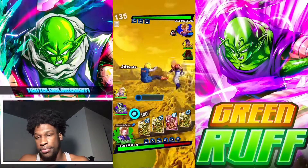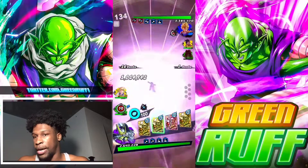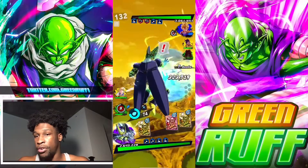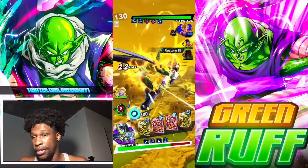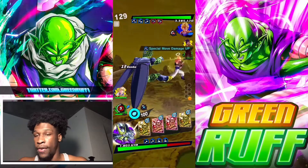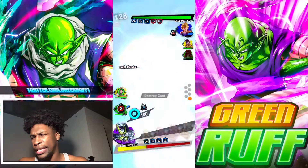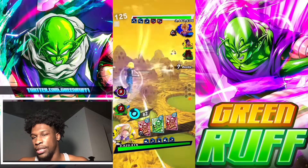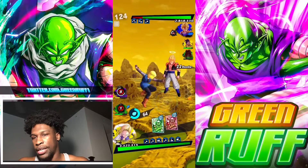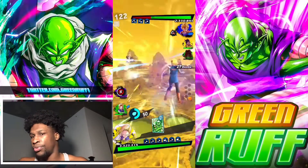He goes with a full-range strike — he kind of knew I was going to play aggressive and that was a really smart play. He gets a free combo going. I let Cell take the damage but I think I should have let 18 take it because she's just tankier. We do get the combo going with her and I'm just trying to do damage to Ultra Gogeta — look how tanky Ultra Gogeta is right now.